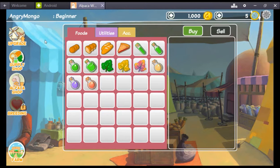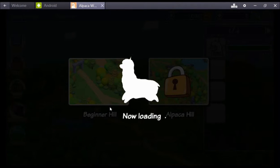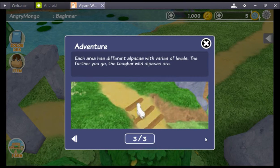Alright, we're done shopping for now. How do we get out of here? Go back to the farm. Let's travel — Beginner Hill! I don't know what to do, but we're going to travel around the world and see what happens. Your pack will leave the road and you'll get a chance to encounter wild alpacas — so it's kind of like Final Fantasy.